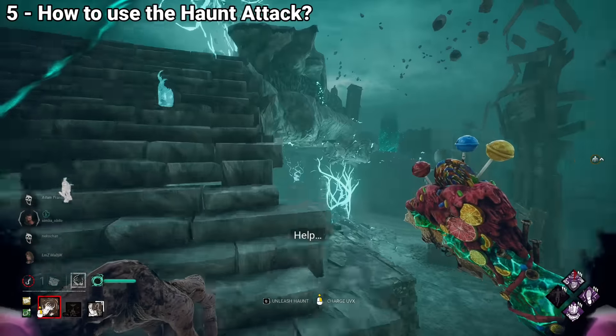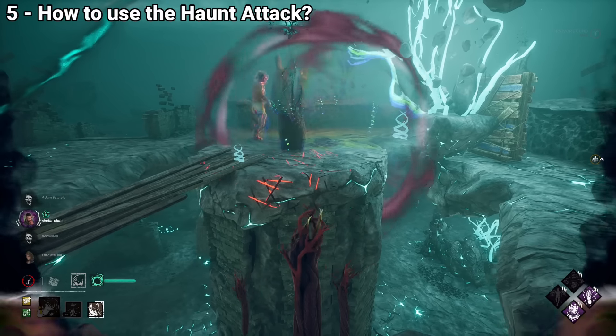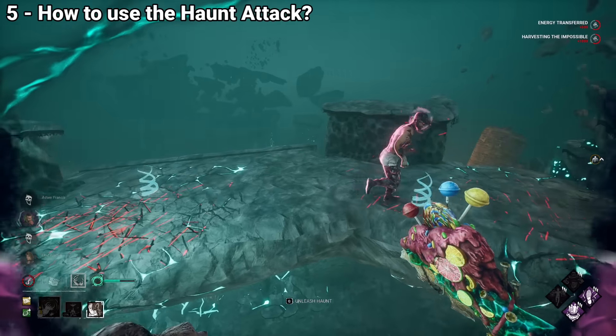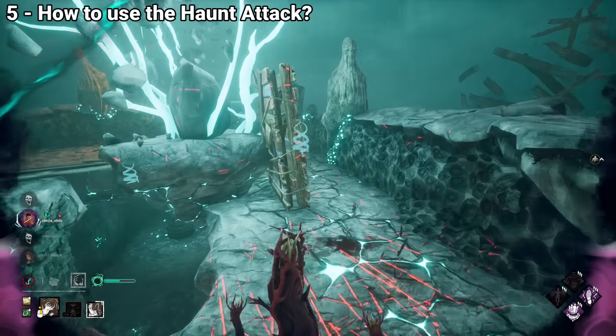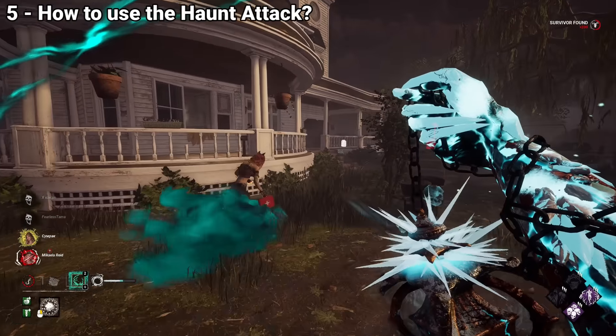In my matches testing this mechanic, I found the Hounds to be very overpowered. If you thought the Xenomorph's tail attack was strong, this is that but on steroids — with the condition that you need line of sight with the survivor. It's really hard to dodge, gives no warning, and is super strong in corridors.